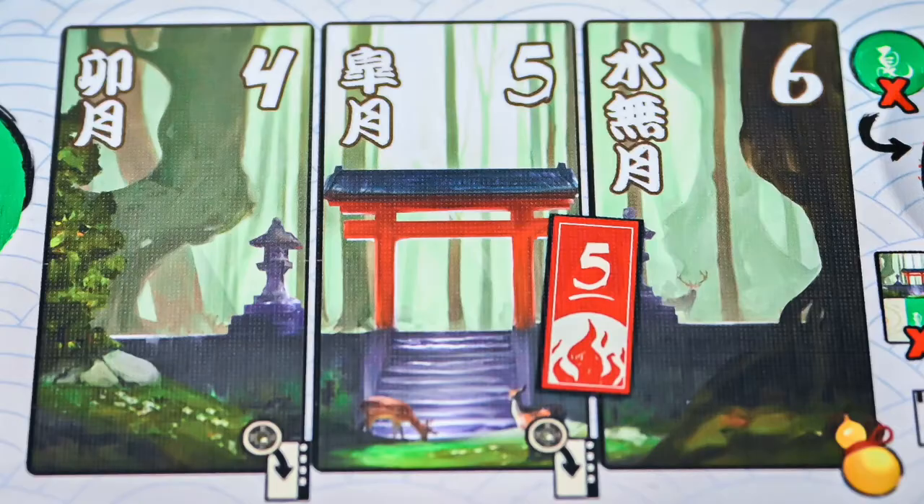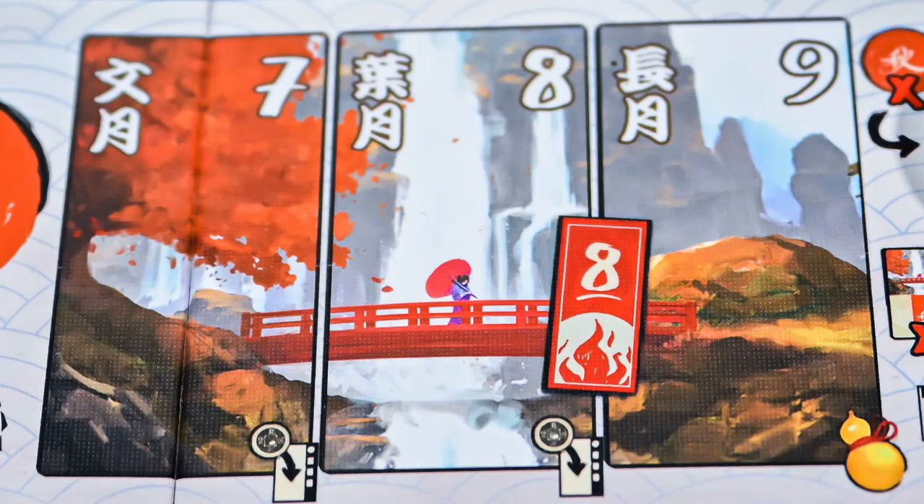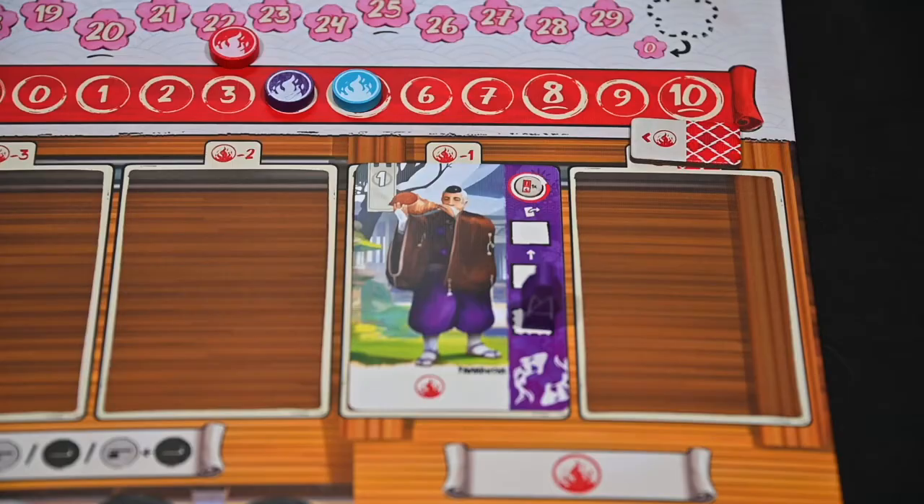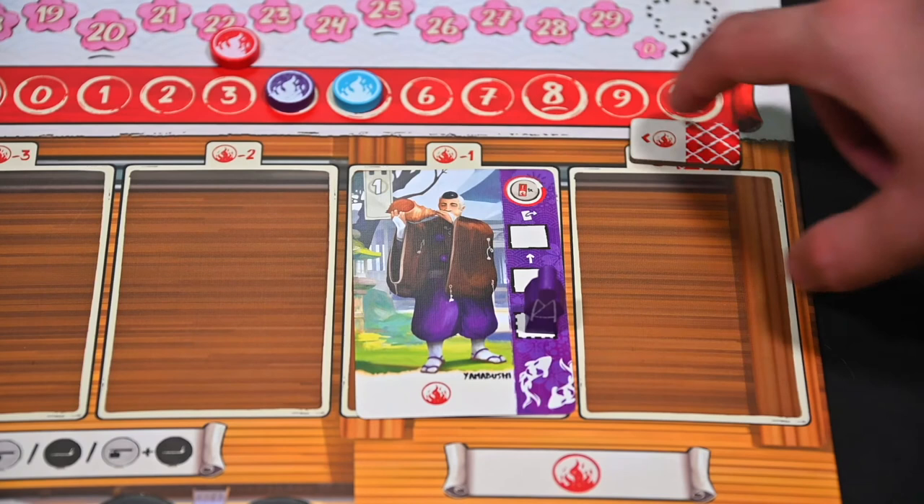The fire strength is determined by the round: round 5, the fire strength starts at 5; round 8 starts at 8; and round 11 starts at 10. If there are no character cards in the first stall, the fire will move to the next stall and its power will be reduced by 1.